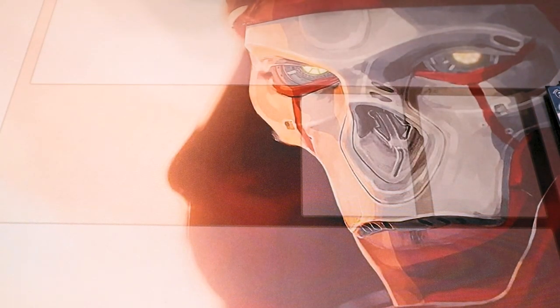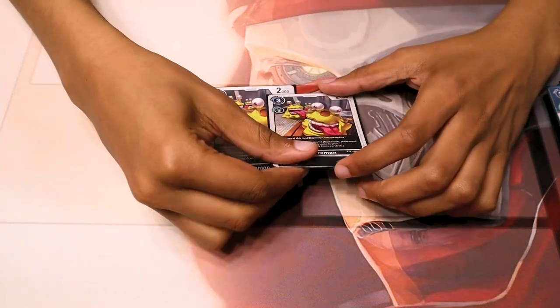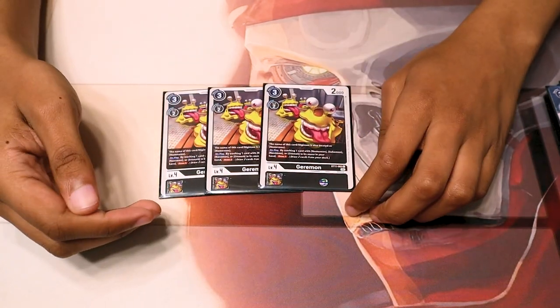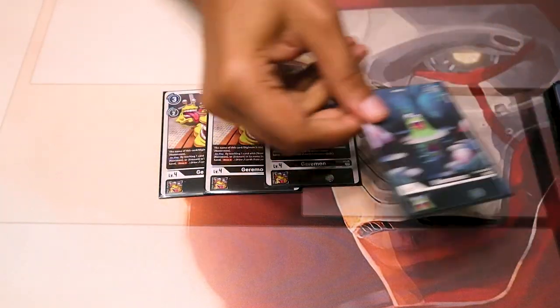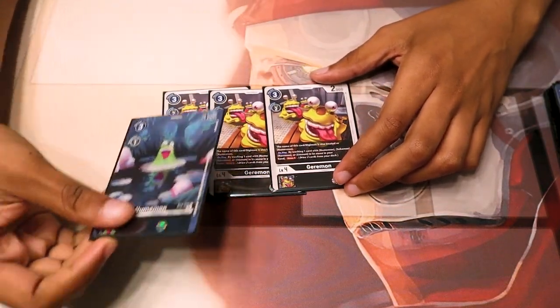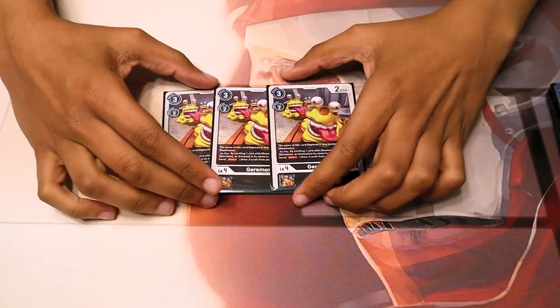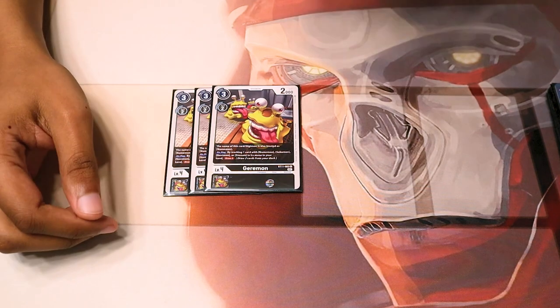We have three BT11 Garamon — the draw engine card I mentioned. On play, trash a Numemon, Etemon, or Sukumon from your hand and draw two. This helps fill your trash so you get to your game plan faster. Numemon counts itself, but you can also trash any other Sukumon or Etemon by name. Getting to your Metal Etemon and King Sukumon as fast as possible is what you want, because the faster you get to poopifying, the faster your opponent can't play the game — and if they can't play the game, then you're the one having fun. And that's what matters.